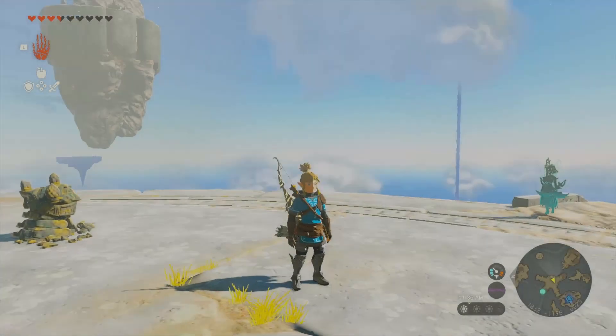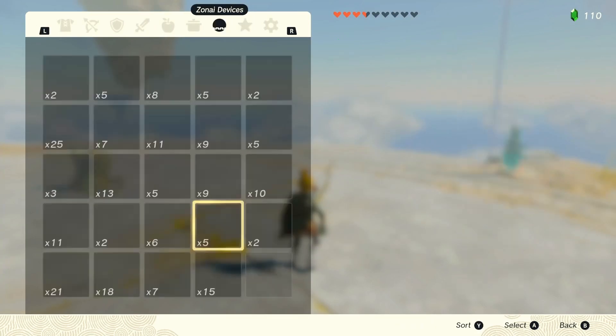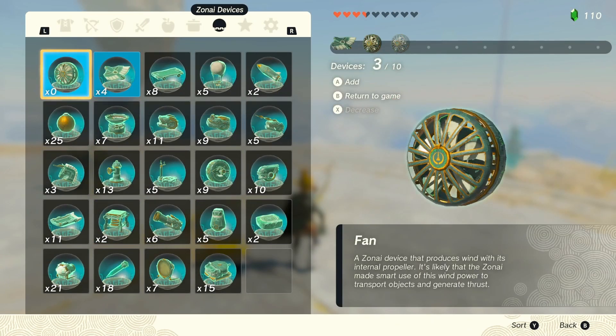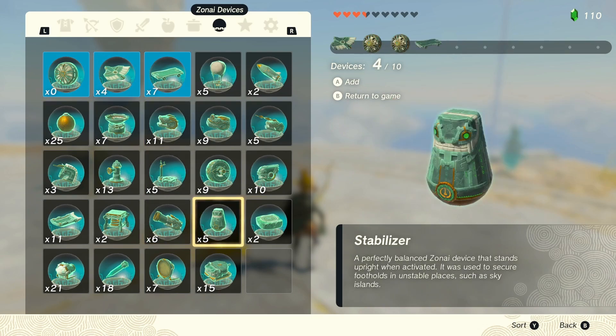I'm gonna show you how to make a glider that is infinite — a glider that doesn't despawn. Usually gliders despawn after like 30 seconds, I'm not really sure exactly, but this one doesn't despawn, it's infinite.